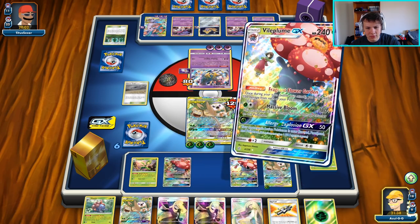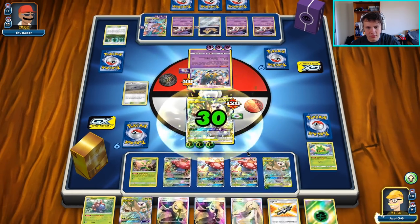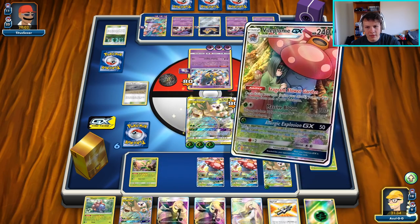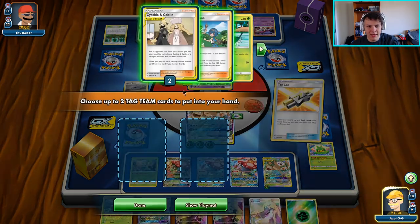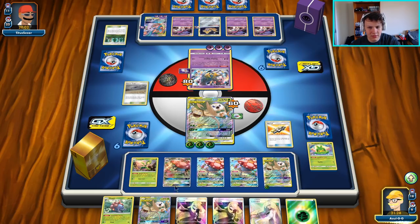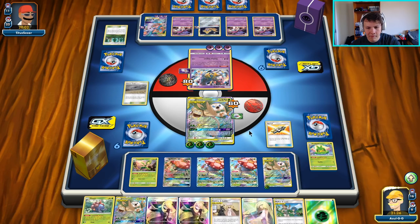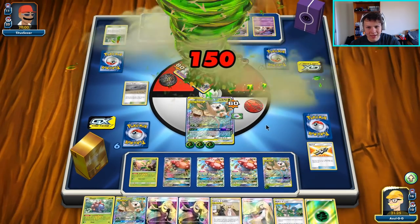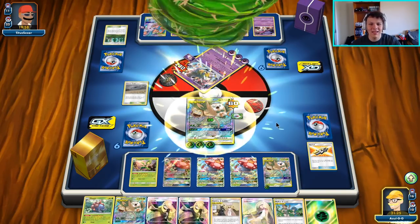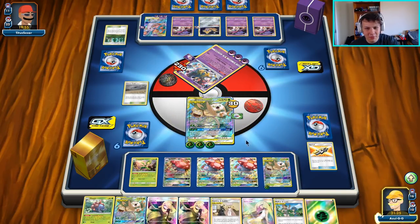Heal, heal, and once again heal. I'm going to go ahead and play the Tag Call so we don't top deck any of these cards — just put them in hand instead. And then Calming Hurricane, knockout, heal 30 more damage, and we are in lock mode. Our opponent doesn't do enough damage to really do any damage.